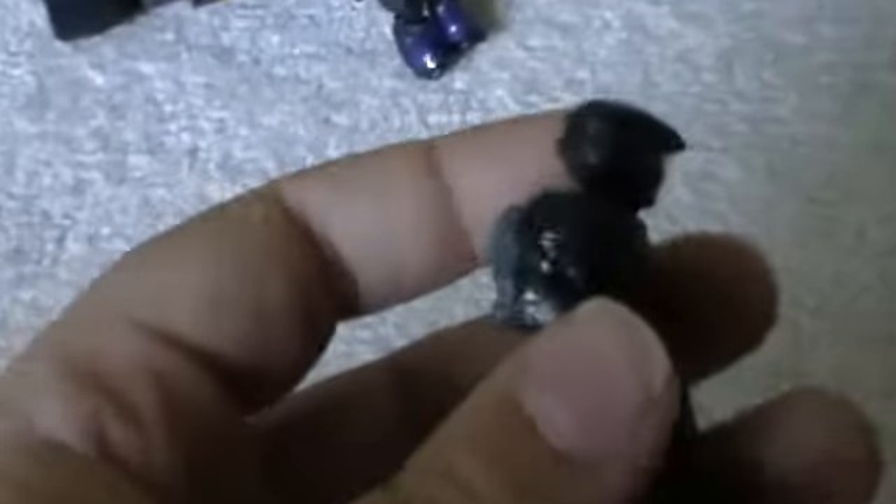Here we have our first guy, the UNSC Marine. Now I am not going to give full detail. If you want full detail on these guys, you'd want to go to my Brute Chopper review when I first saw them — there's a ton of detail there. Anyways, nice shoulder pads, silver, full arm articulation, arms can bend, hands, full articulation, and a nice helmet, very detailed.